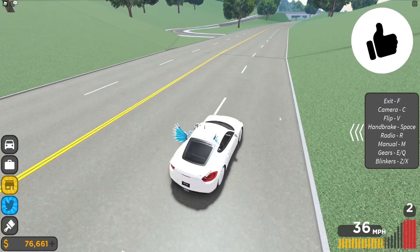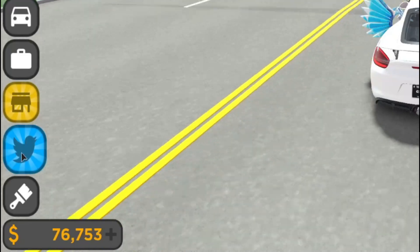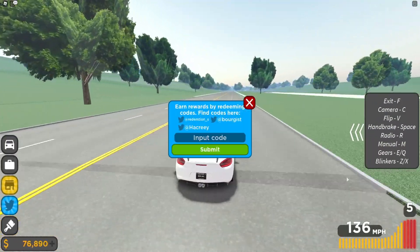Right here guys — if you do not know how to claim codes, what you're going to want to do is go ahead and go to the left where the Twitter icon is and click on that. Then the code menu comes up, and these are in and around mode. Let's just get into it now.